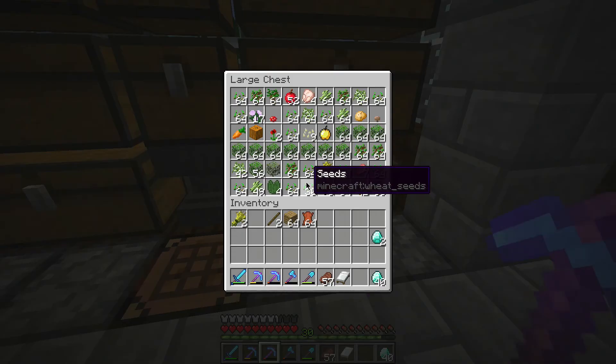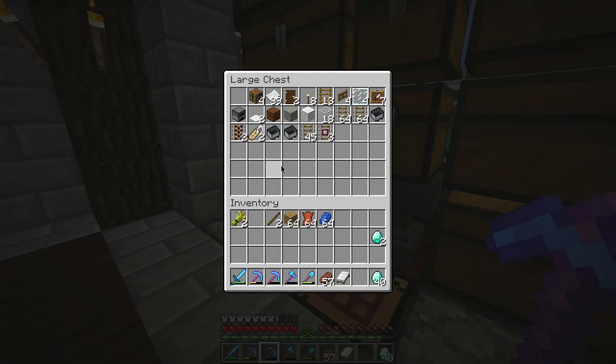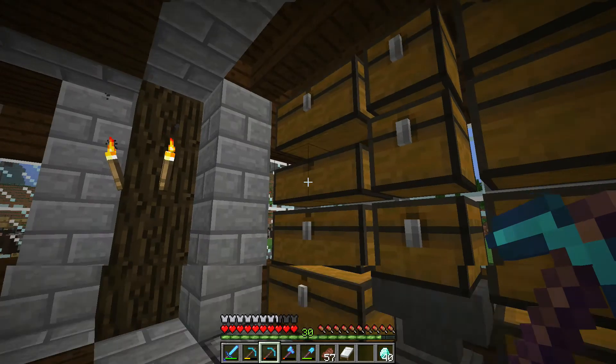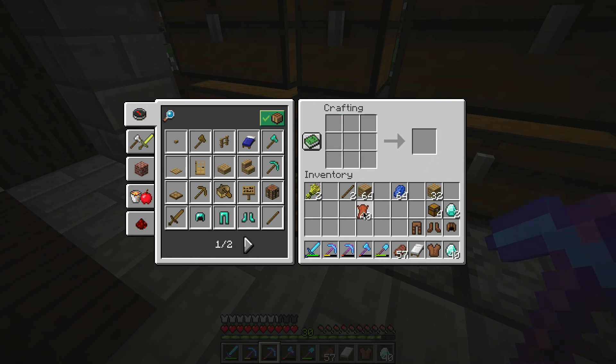I want some lapis. Do I have any chests over here? No, that's not a problem — we can make some chests. Let's make four chests. I want some armor — let's do that. Boom and boom, so we've got that armor now.